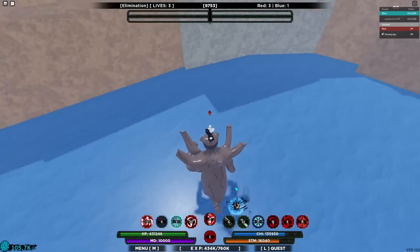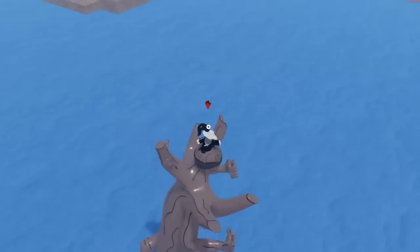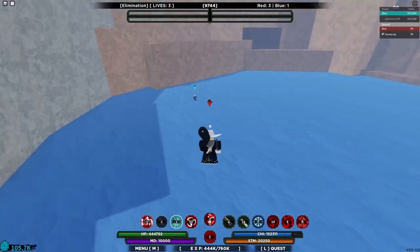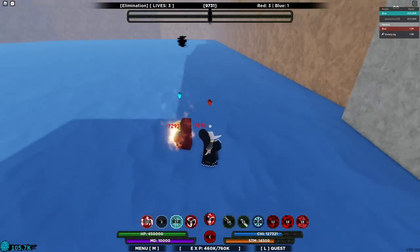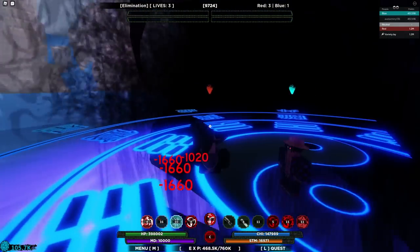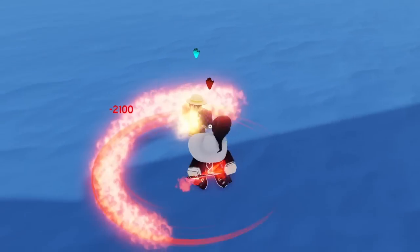Forge is so annoying without an auto dodge. I can only imagine what it's like to fight that statue, especially before the nerf — probably the most annoying thing to fight in the game. Hit him — I missed. The stun from Reiken Blade is insane. I got hit — run away!